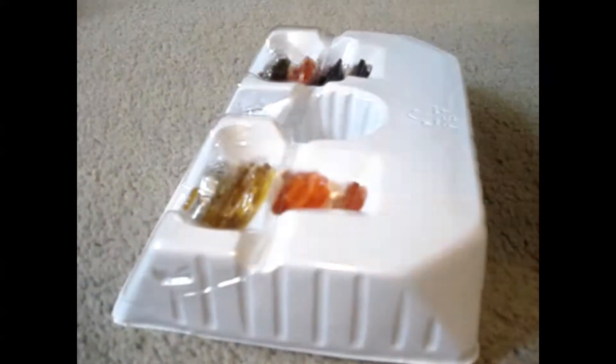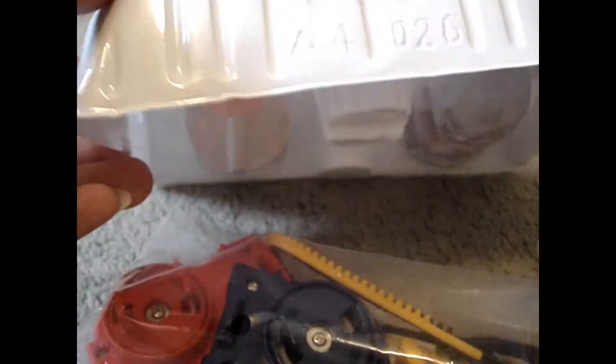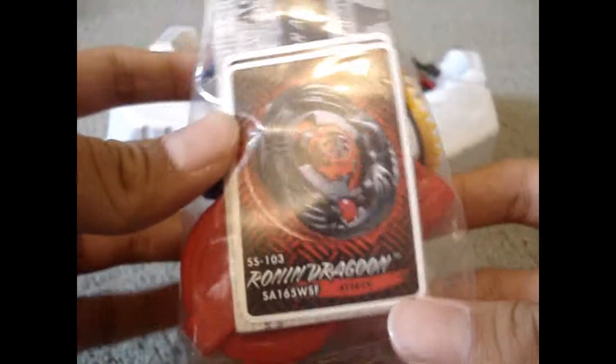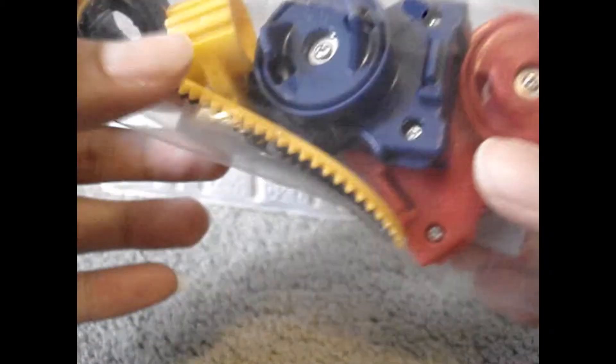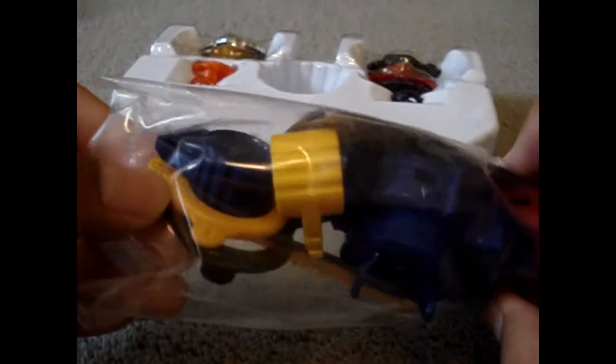Nothing in the box. Alright, so here are the launchers and stuff. The two code cards. Ronan Dragoon, left spin launcher, right spin launcher, rip cords, and tools. And instructions.